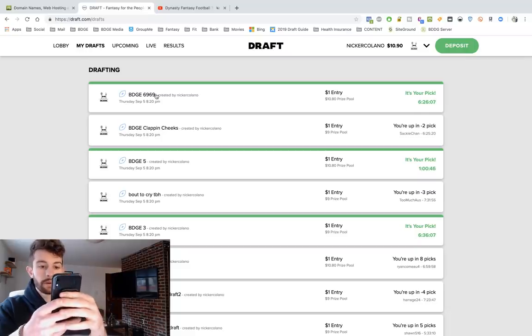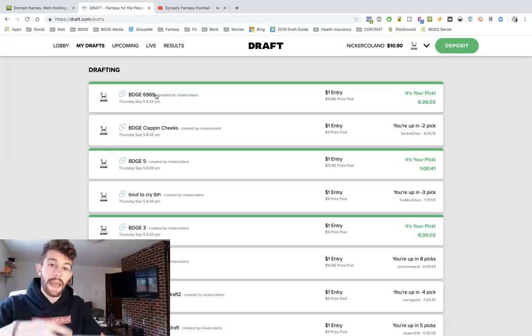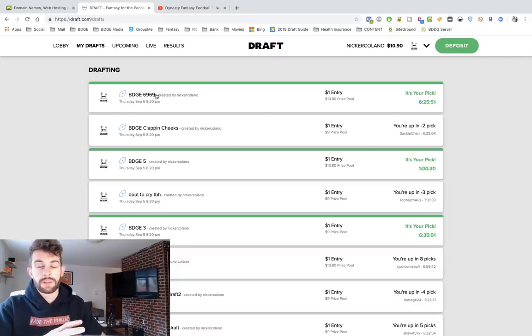I can create drafts and if you sign up on Draft you can add me — my username is at NickerGalano. When I do create these drafts I invite you guys to come draft with me. I'm going to create this draft — it's going to be fast. Slow is an eight-hour-per-pick format, so each person has eight hours to make their pick. That's if you don't have time to sit at the computer. BDGE Friday video draft — participants 10, my followers, one dollar. Let's get it.